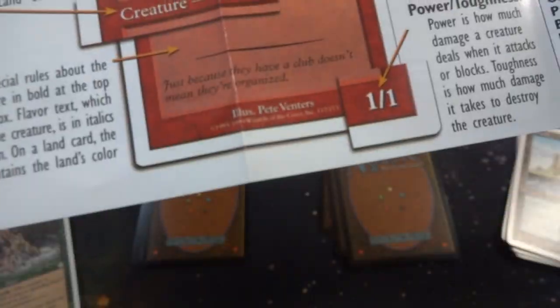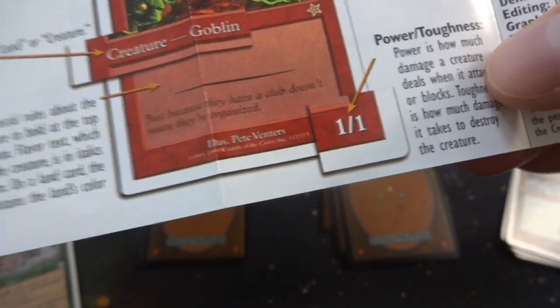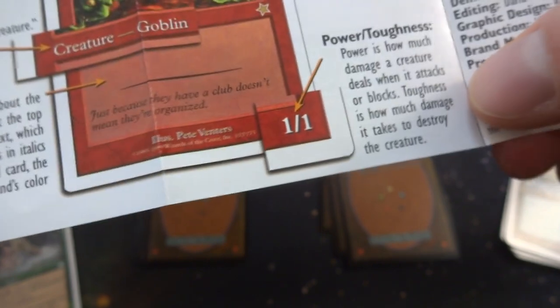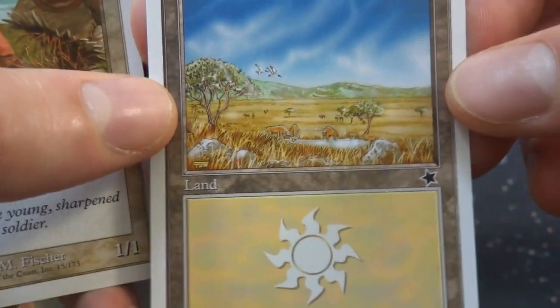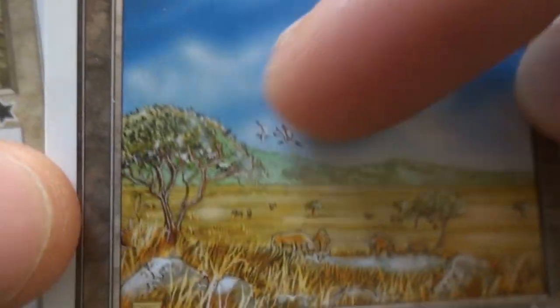It tells you about Mons Goblin Raiders — the card name, the card type, it's a creature goblin, the card art. You got Mons Goblin Raiders right there by Pete Venters — great art, love the moons in the background. It tells you the cost, the power and toughness. The power is how much damage a creature can deal when it attacks or blocks; toughness is how much damage it takes to destroy that creature. Anyways, let's just go through the rest of these cards. It looks like it got just a Plains — I love this Plains. Is this from Mirage or something? I love it. You got like the watering hole right down there, got some bison or buffalo, some seagulls flying in the sky. Beautiful sky — this is drawn by Tom Wänerstam. Lovely art.